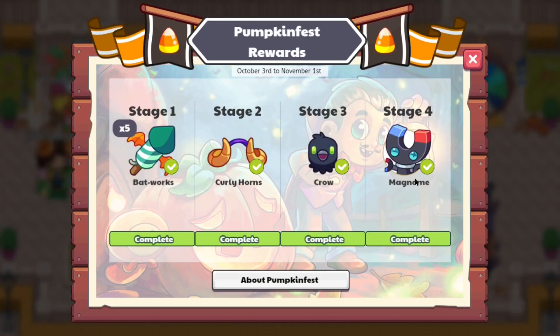As you guys can see, I have now completed stage 4 and gotten myself a Magno. I'm going to show you the process through which I got myself the Curly Horns, the Crow, and the Magno, and on top of that show you guys the effects and stuff which these things are capable of doing. Let's start off with our achievements on unlocking the Curly Horns.